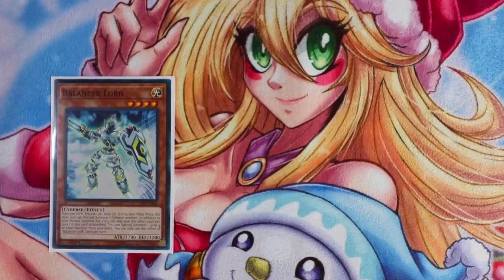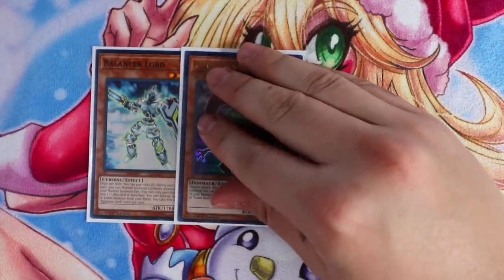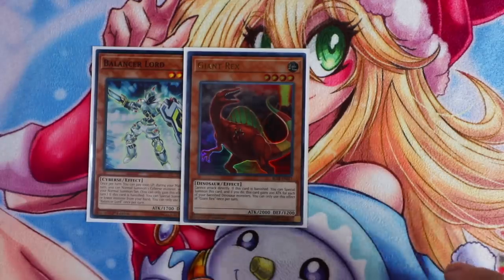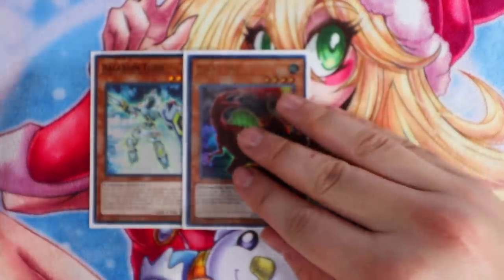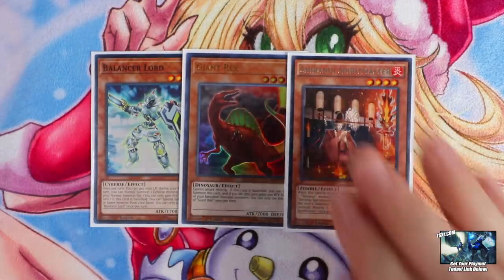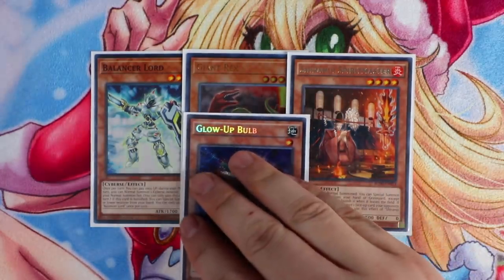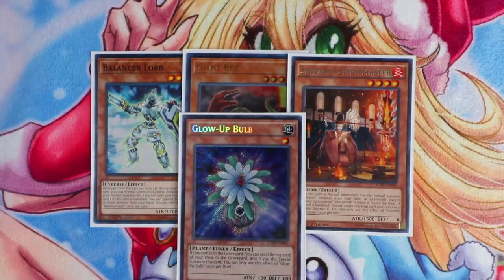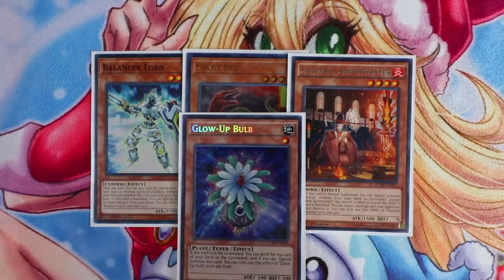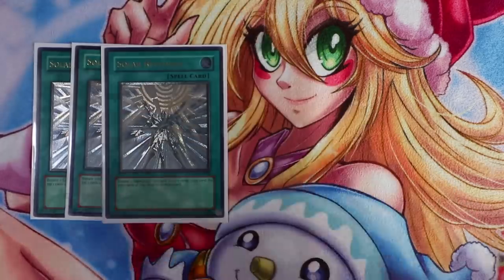For your Fairy Tail targets: Balancer Lord - once this card gets banished, you basically get to special summon a monster from your hand. Giant Rex combos really well with Fairy Tail Snow, gets you access to Link plays every single turn. You can also send Giant Rex to the Graveyard with Curious and one Shirinui Spirit Master. I'm not playing any hand traps in this deck - this deck is a going-first deck focused on comboing off as quickly as possible. Hand traps will ruin the consistency going first. Glow-Up Bulb helps you get access to Naturia Beast.